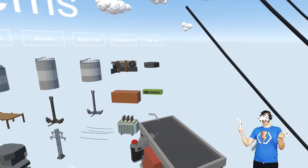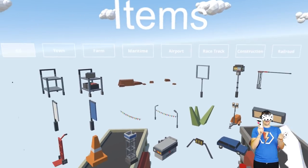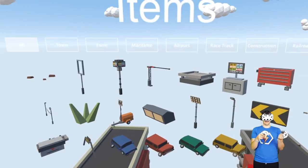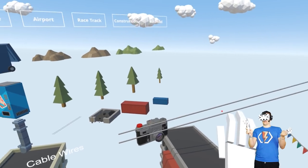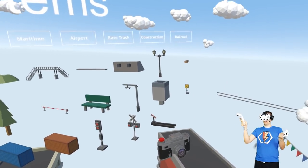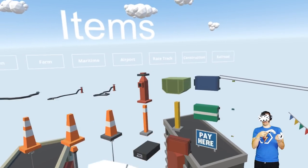We do have these power lines but there's too many of them. There's got to be just like a straight wire. We could use the cable wires - that looks okay. And we could just put them so they're vertically oriented.